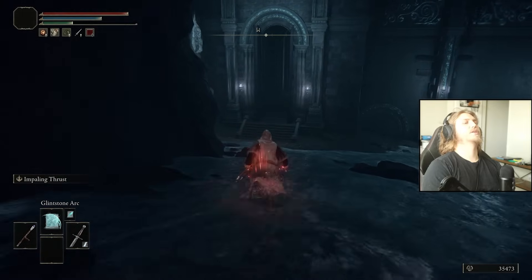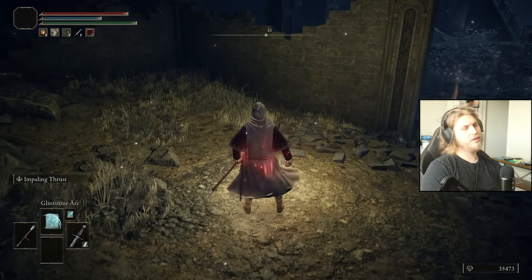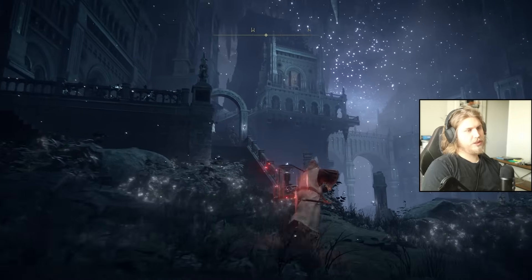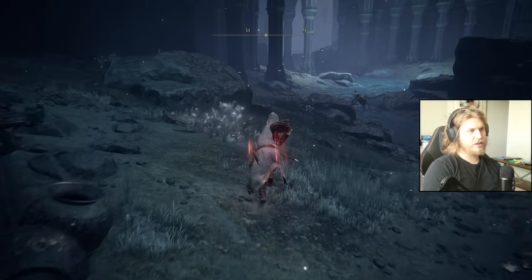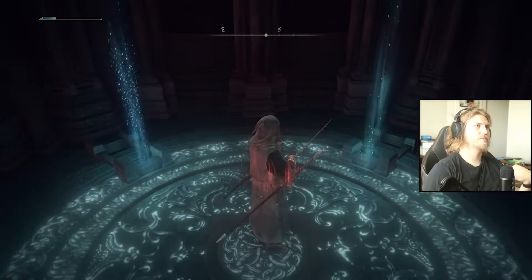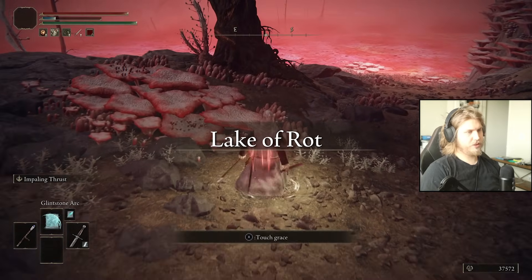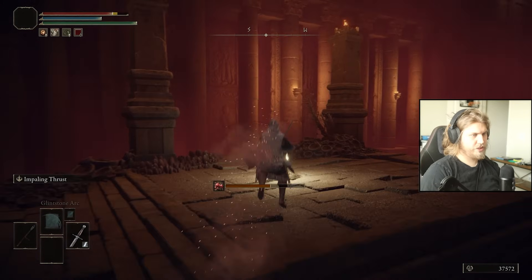We did a ton of damage to Fortisax — not what I anticipated at all. I think Nokstella might be my least favorite place in Elden Ring. It's beautiful and cool but you never actually go up in there — you always just sprint to the Lake of Rot and it takes forever. We're probably not going to be able to just dispel Radagon either, so Elden Beast might be primarily short sword. It'd be a tragedy if I died right here.